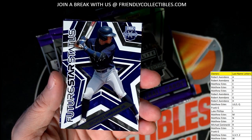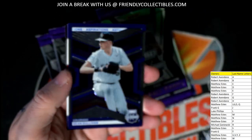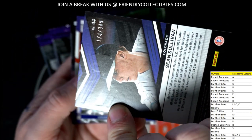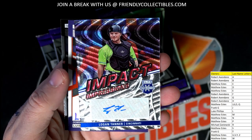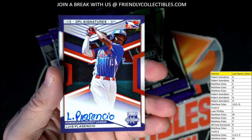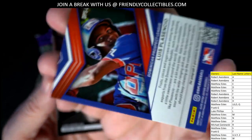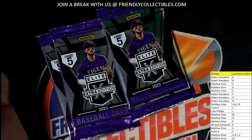We got a Future Star Status — George Lombard Jr., going out to Luke. Aspirations, Sean Sullivan, Colorado — Matthew E, that one is coming out to you, numbered 174 of 349. We got a Logan Tanner Impact Autograph, Cincinnati — that is Frank G with the impact auto. Then we had a Louis Placentio Dominican Prospect League DPL Signatures — Matthew E coming your way. Then we had a Jake Gelof — Robert A coming your way.